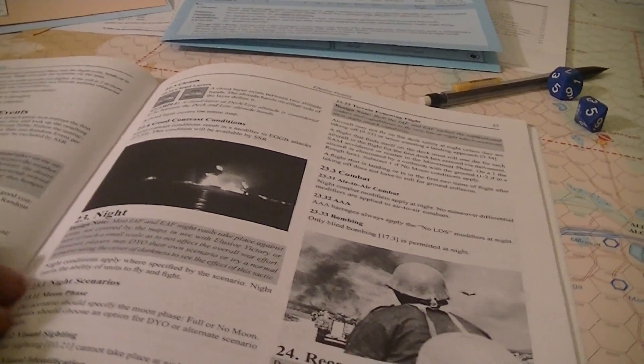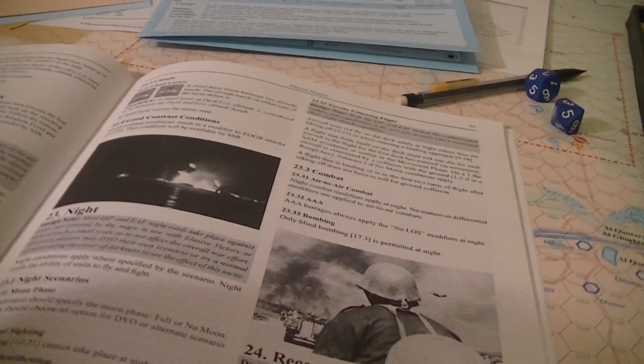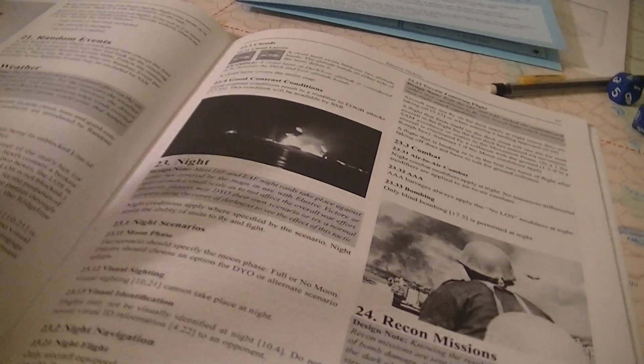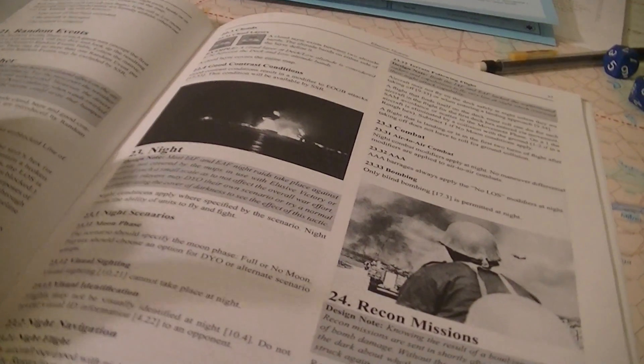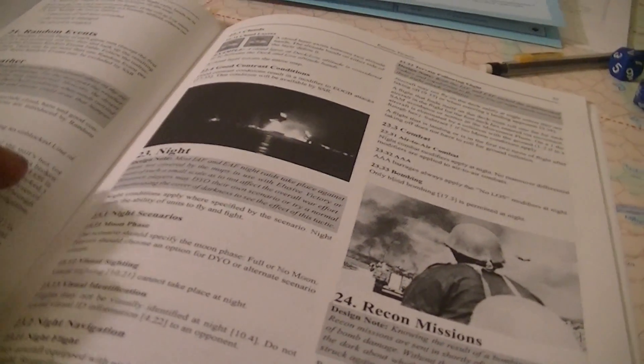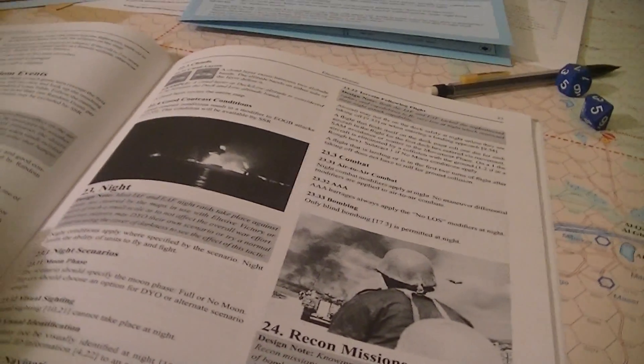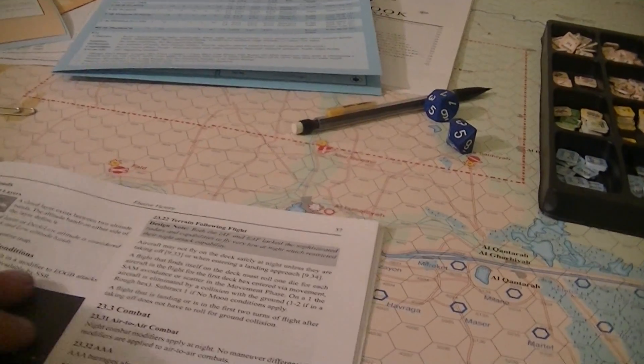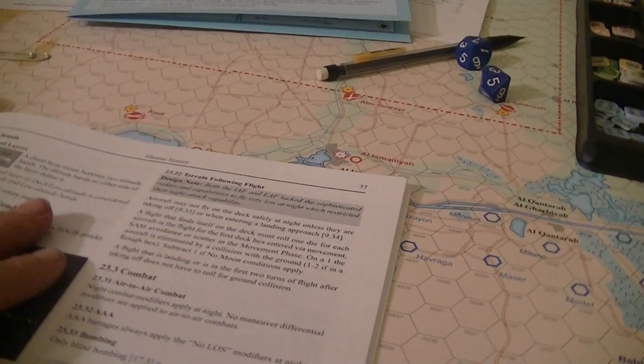Night raids probably don't exist in any of the scenarios, but rules exist if you want to use them. A number of things change: phases of the moon matter, no visual sighting, no visual identification, and you need a night navigation capability to fly at night. Various tables have night modifiers.